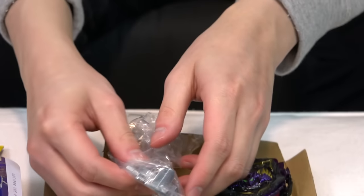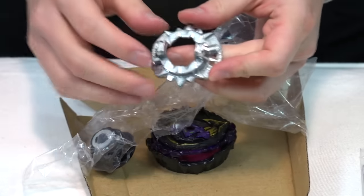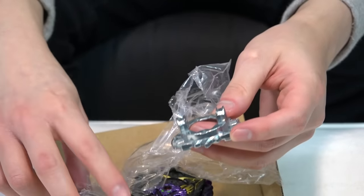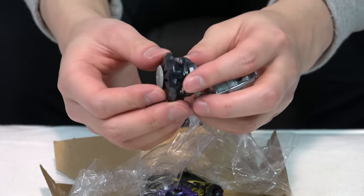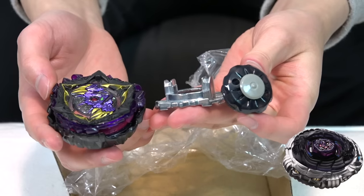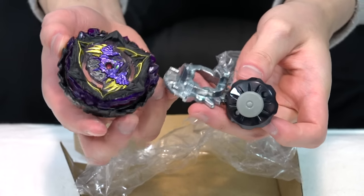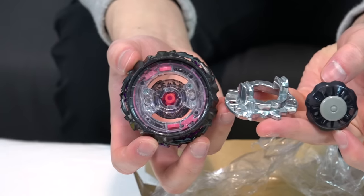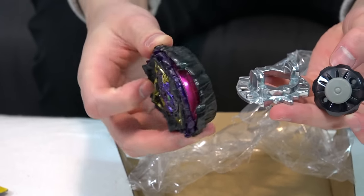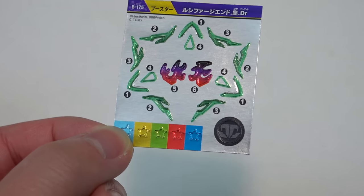Let's take out the rest of the parts. We got that extra tall disc — only works with other limit break bays in the sparking system. And then we have the Drift Driver. This thing is huge, super bulky. It really reminds me of Diablo Nemesis, back in the Metal Saga — the purple EVO colors and then the thick bottom with crazy gimmicks. The layer and colors of Lucifer The End also remind me of Gravity Perseus, especially the top portion and the shape. We've also got some hidden features. Let's put the stickers on first and then we'll talk about all the gimmicks.